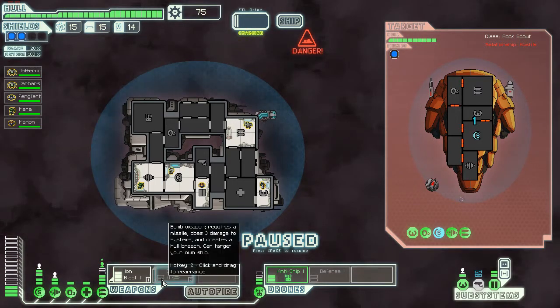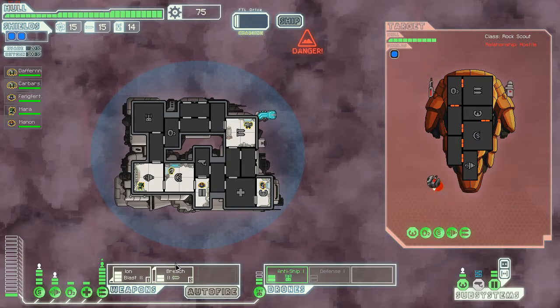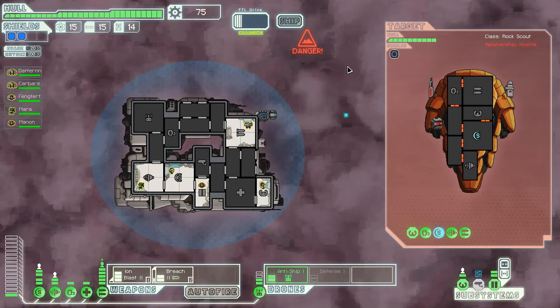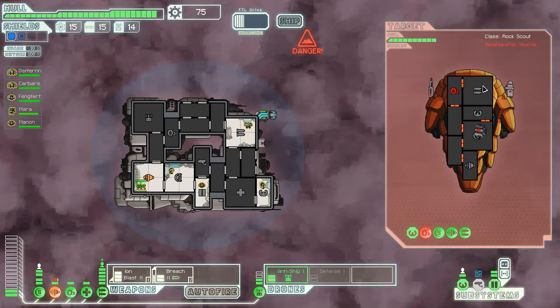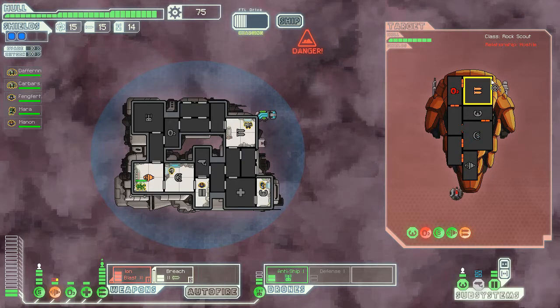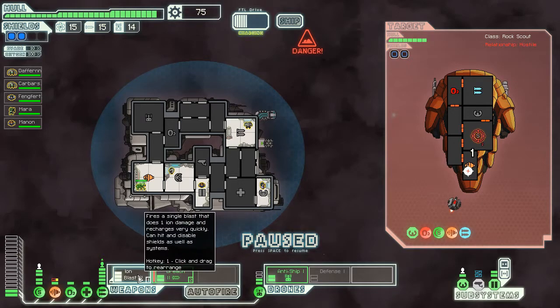I'm actually really tempted to poke the breach on this one. We need to hit the shields pretty badly, so if we get the breach on the shields that would be very helpful. I could knock out the weapons while I'm doing this — that might be an idea. It probably would have been, because we took a bit of damage. Let's just keep the weapons out of commission for now. Now we've got the breach missile, so we're going to get rid of their shield.